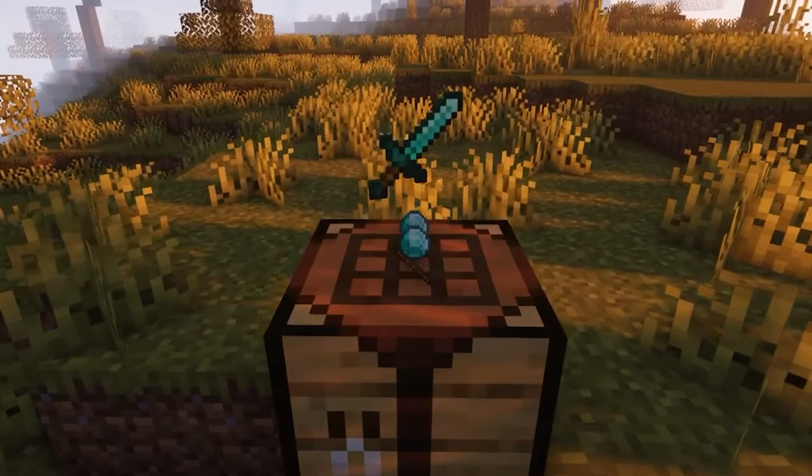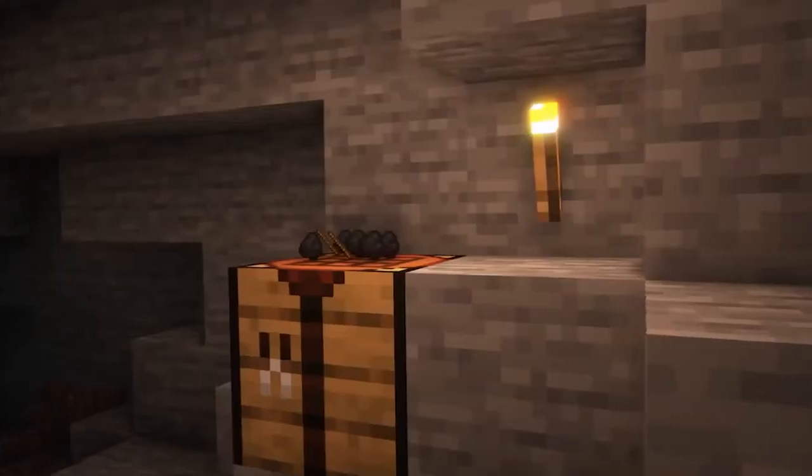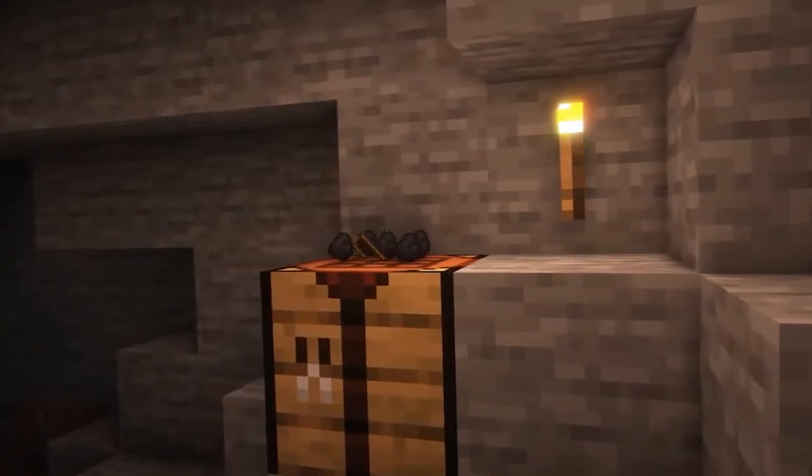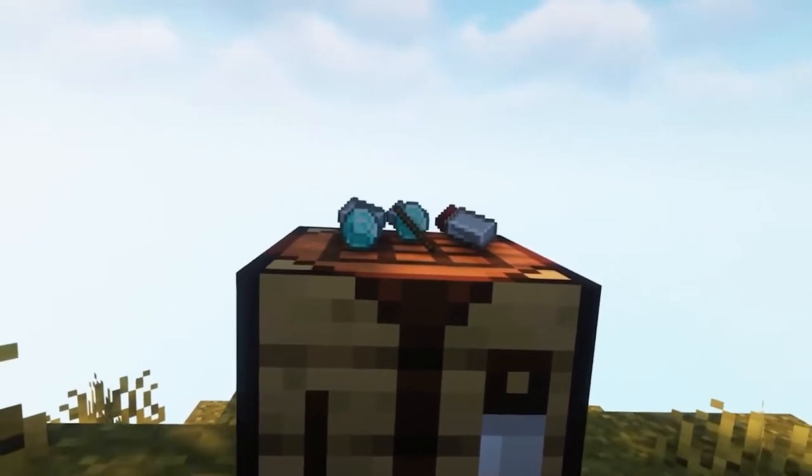Our next mod is the Visual Workbench mod. The mod makes items put into a crafting table stay inside. Furthermore, the mod displays the items currently in the crafting table on top of the block, which looks really fancy if you ask me.